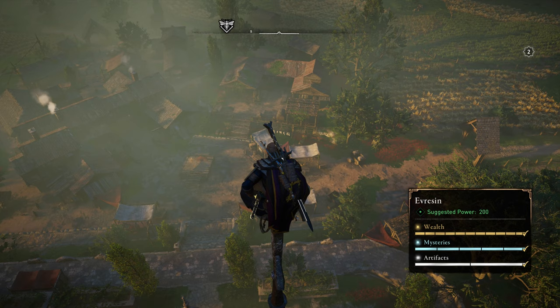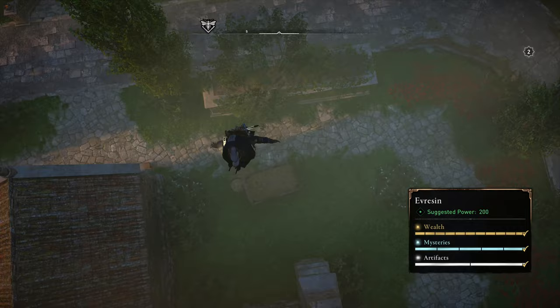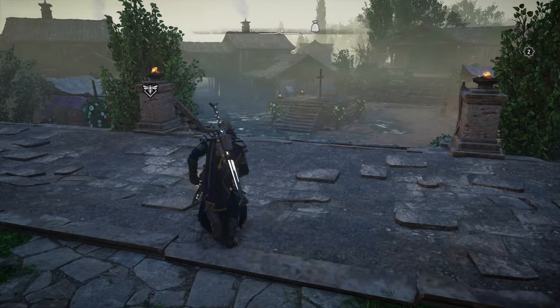This little city is going to have four specific cats that we have to pet. Now, first things first — if you are wearing your cloak, you have to make sure you take it off, at least take the hood off. Cats will not interact with you and you can't interact with them if you're wearing the hood, for whatever reason.